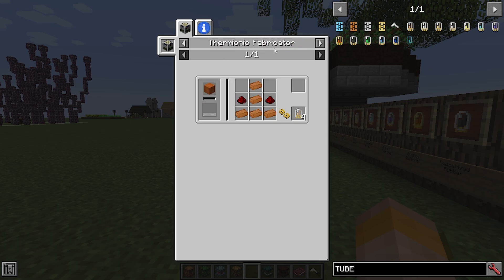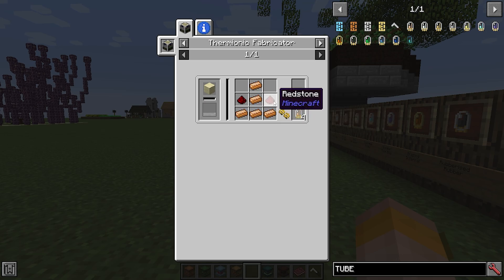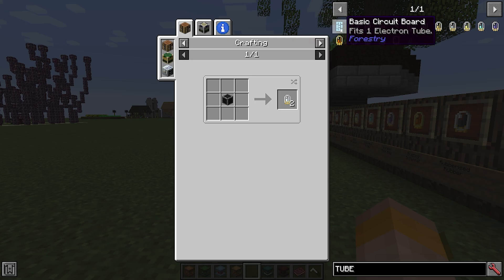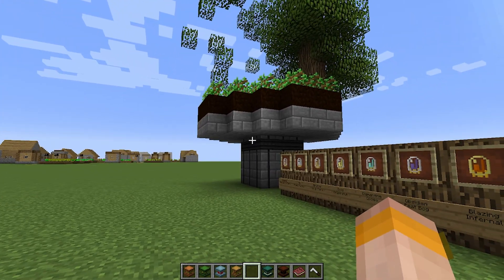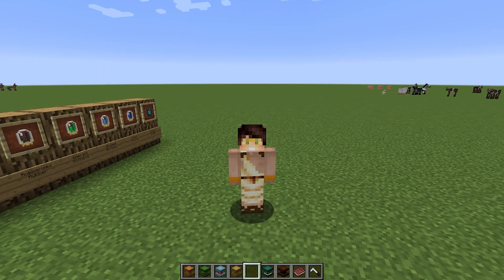All of these tubes can be made in the thermionic fabricator. For a copper one, it would be five copper and two redstone. You put in some glass or sand with some electricity, and it will heat up the glass and give you these tubes. The same goes for tin — in the thermionic fabricator, it's five tin. For gold, it's five gold. It's the exact same for all of them. Once soldered into the circuit board, the tubes cannot be removed — you can remove the circuit board from your farm with a soldering iron, but you can't remove individual tubes from the circuit board once they are in. So if you do one wrong, you will have to make a new one.